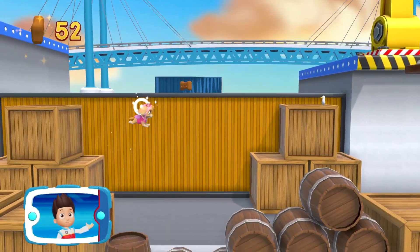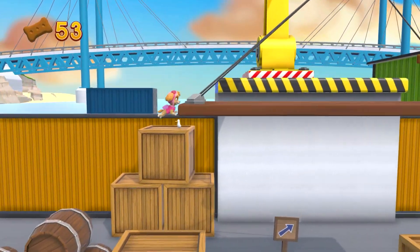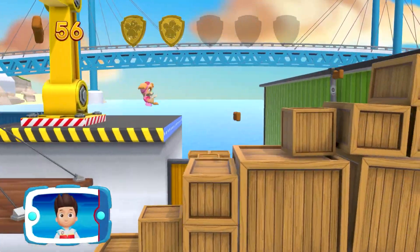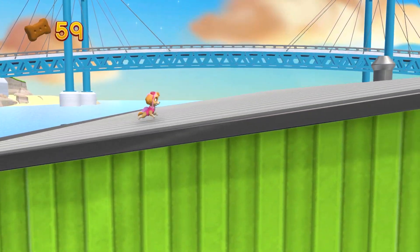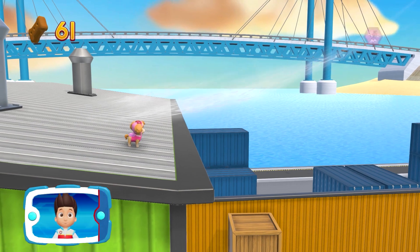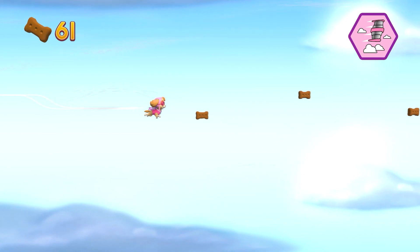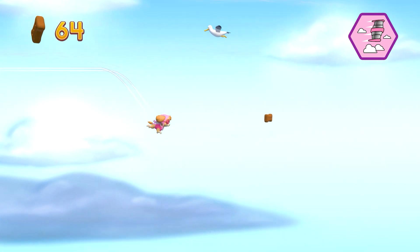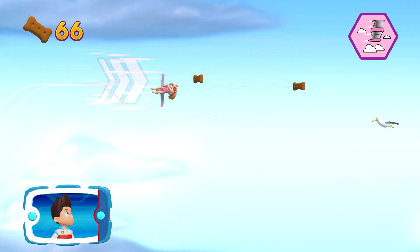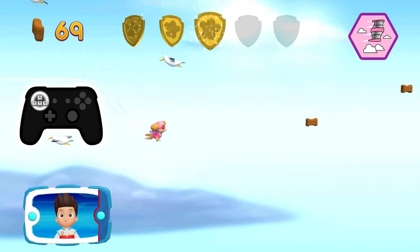There's a golden paw print right nearby. You found a golden paw print — see if you can find them all. Find and collect all the pup treats that you can. Choose which pup ability to use. Help Skye! Gotta fly! Use the left stick to avoid the birds and clouds. They'll slow Skye down.